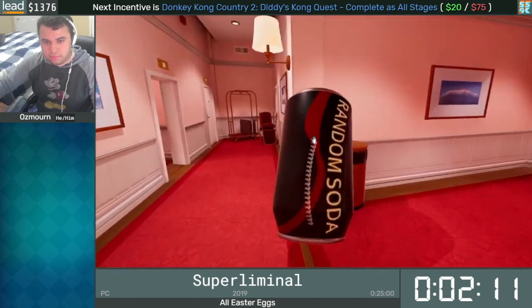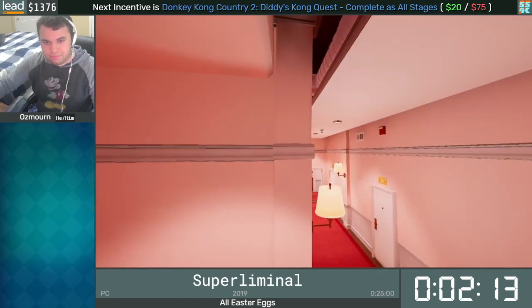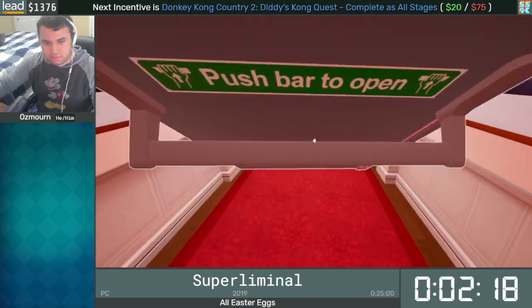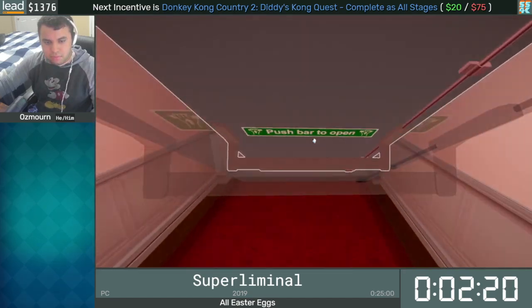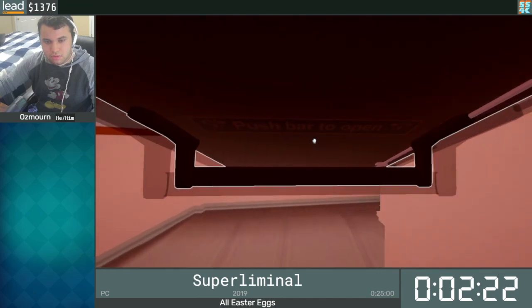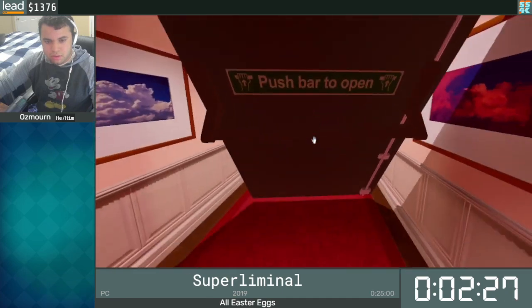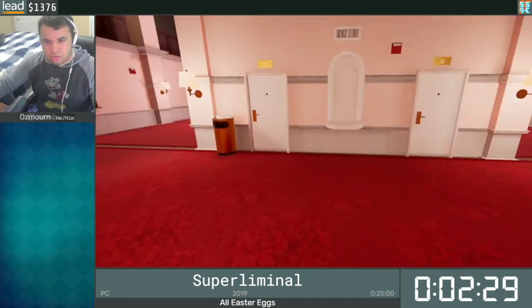So right here, this will be our first Easter egg. This category is all Easter eggs, so we're trying to find all the eggs in the game. And as you saw there briefly, they are literal eggs just hidden around in various places. So that first one's fairly easy. Hopefully this next launch works — it's a little inconsistent. Nope.